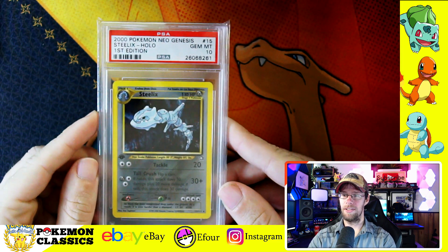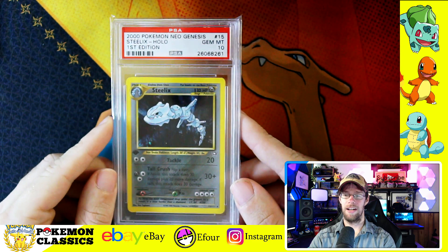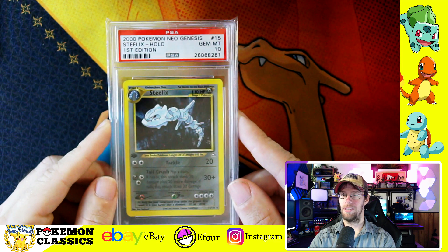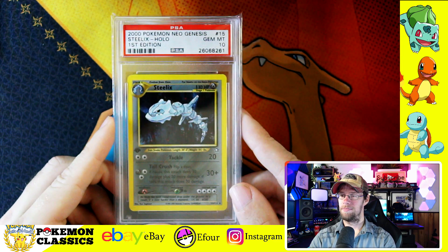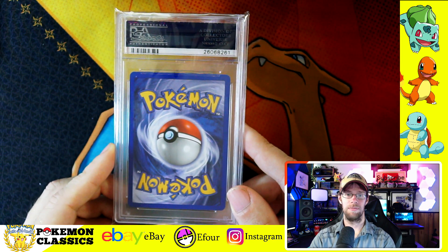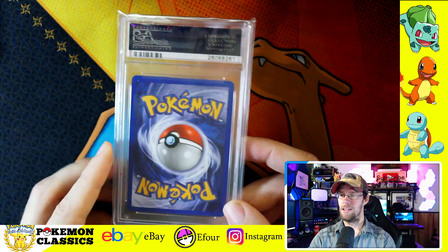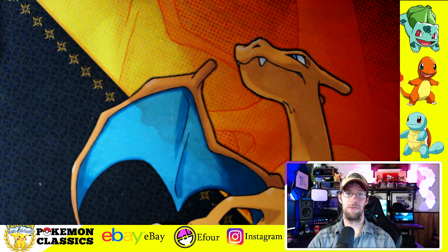Next up we've got Steelix — and of the Steel Pokemon, this one was my favorite. I really like the look of Steelix; I was kind of a fan of Onix too. Who doesn't like a giant rock snake? Now Steelix gets his upgrade to steel-plated armor, so he's not just a rock snake but a steel rock snake. This one's an easier grade — the darker holofoil makes it less susceptible to those print lines.